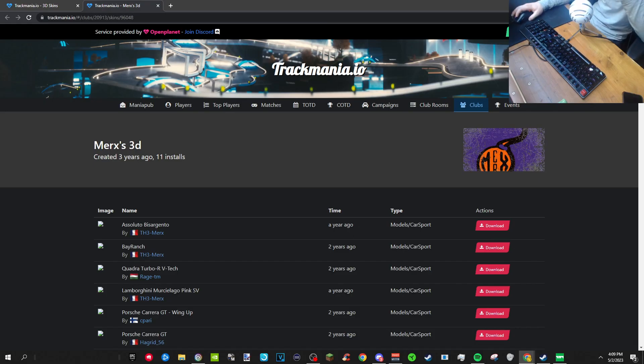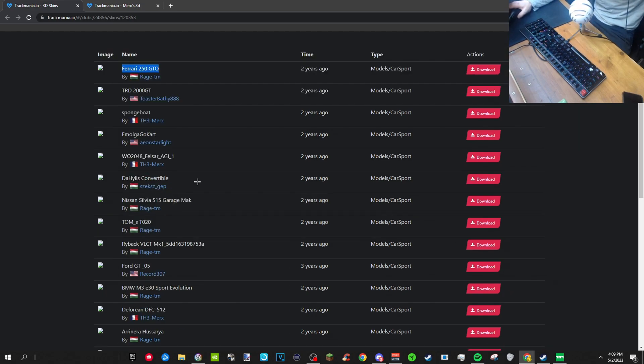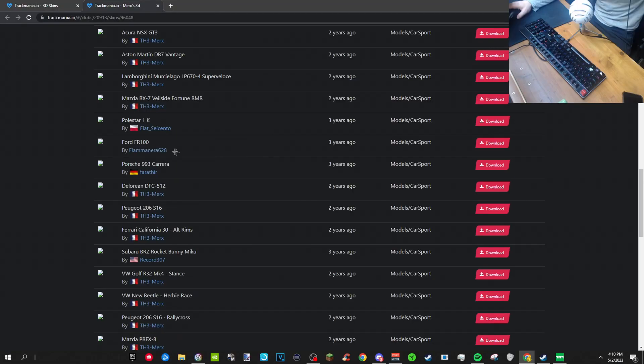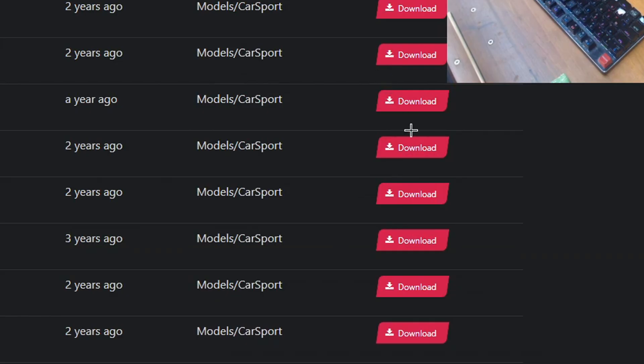It's actually really simple. There is a site called Trackmania.io where you can find clubs, and there are clubs that have these 3D skins. I will put the links in the description so you can click on them. Basically on Trackmania.io you have all these cars — a Nissan, a Ford, a Subaru, a Dodge Charger, the DeLorean from Back to the Future, a Pikachu go-kart. There's a lot of cars, and there's a download button right there.